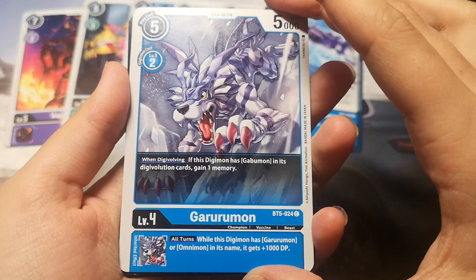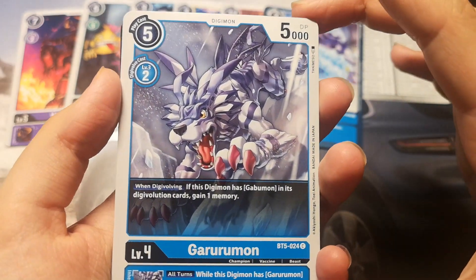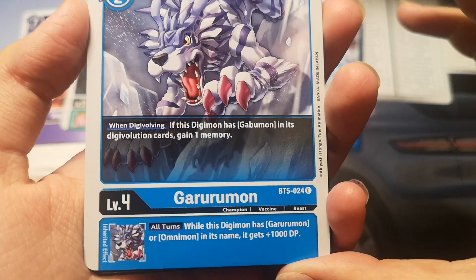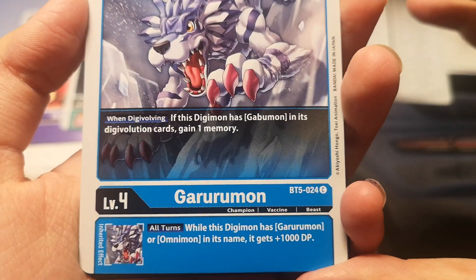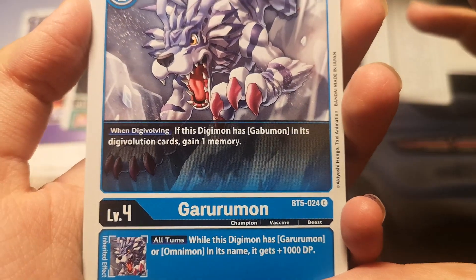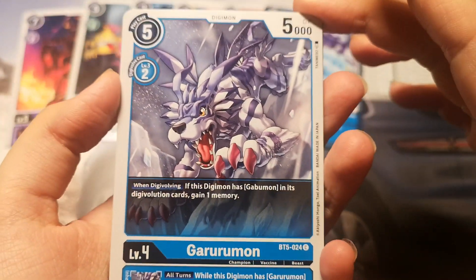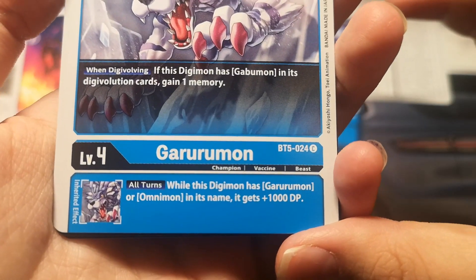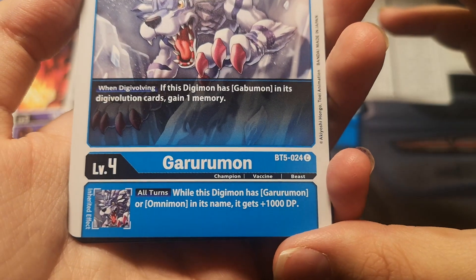And it's a Garurmon — a blue Digimon with 5000 DP. Play cost is 5 and draw cost is 2. It has a Digivolving effect: if this Digimon has Gabumon in its Digivolution cards, gain 1 memory. It also has an Inherit effect — all turns, while this Digimon has Garurmon or Omnimon in its name, it gets plus 1000 DP. A great blue Digimon.